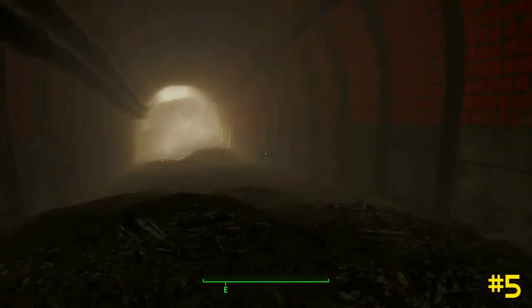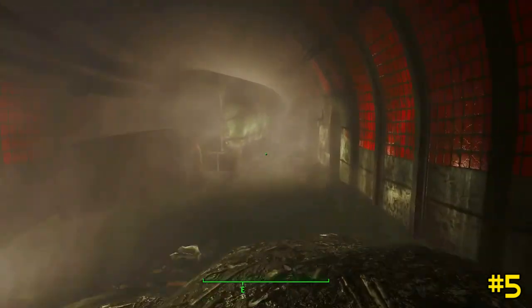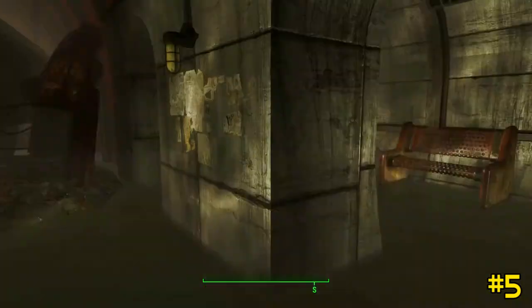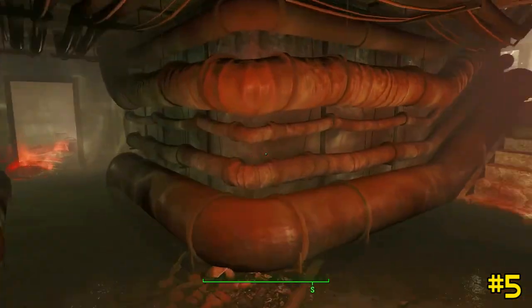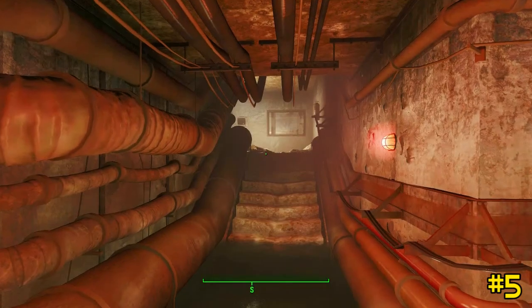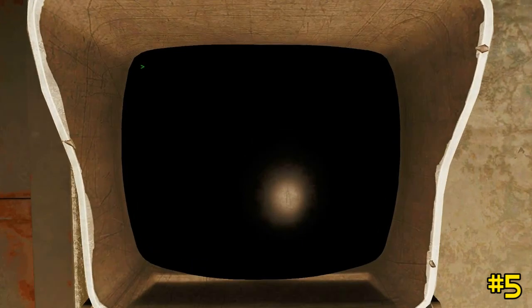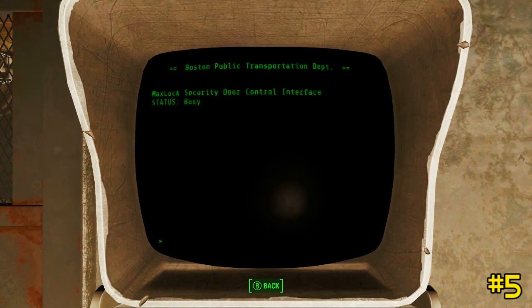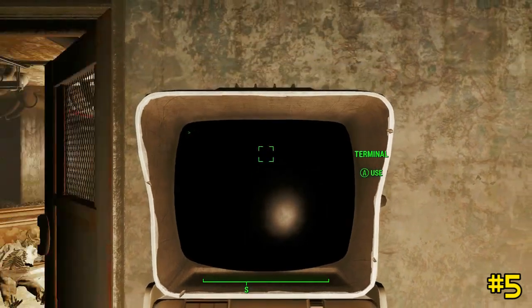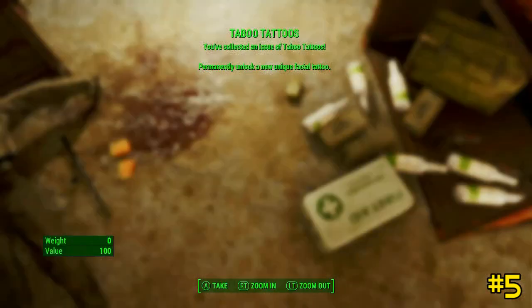Proceed all the way down and you'll find an entrance into a side area. Follow it all the way in, then make a right to the south side. Up here you'll find a door that can't be opened unless you hack the terminal, so hack it and open the mag-sealed door. Now that it's open, located on the floor next to the med pack is your final issue of Taboo Tattoos.